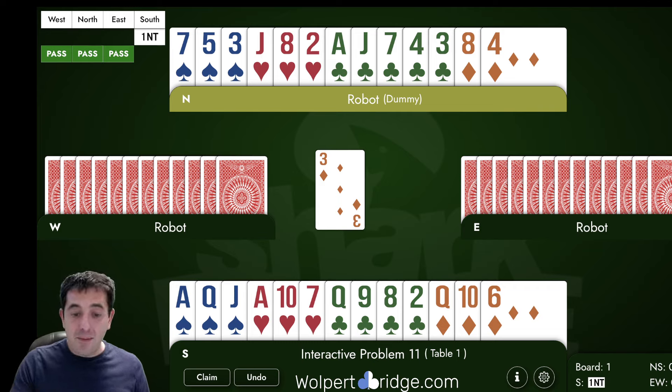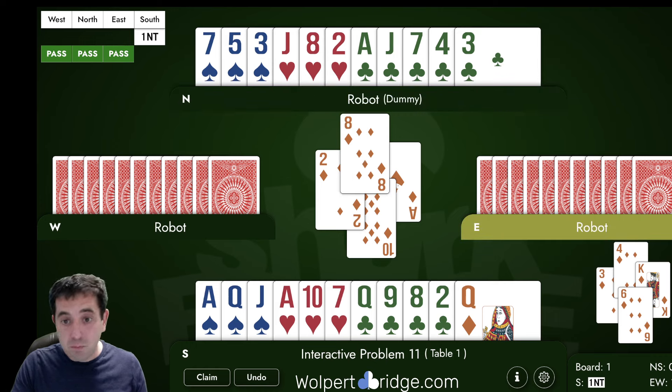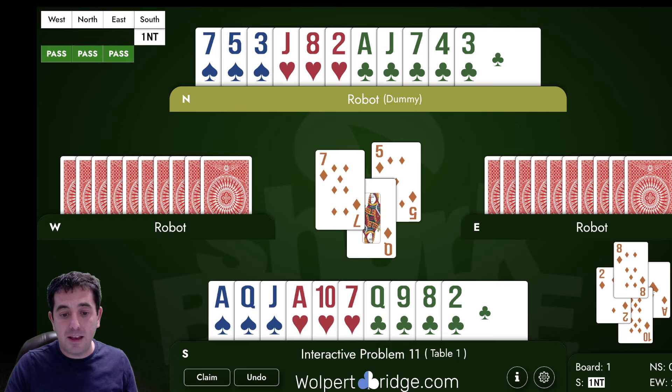They start by playing diamond, diamond, diamond, and we just always process the lead. We see the three, and then under the ace of diamonds, West follows with the two. Now that means it's likely that West has five diamonds — they led their fourth best one and then followed with the fifth best one. Now they play a third diamond and we win our queen, and it's time to play the hand.